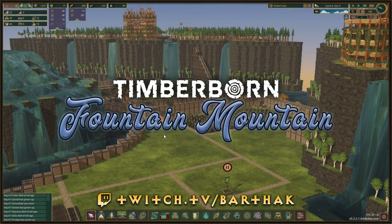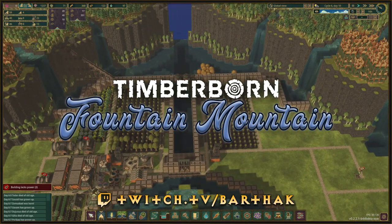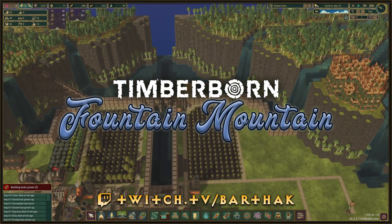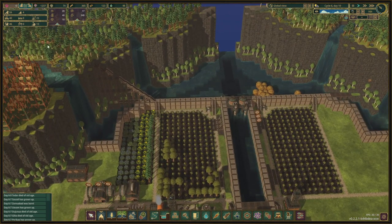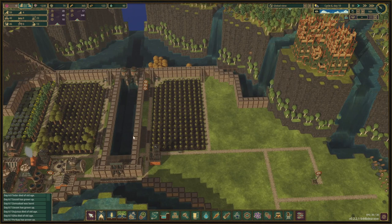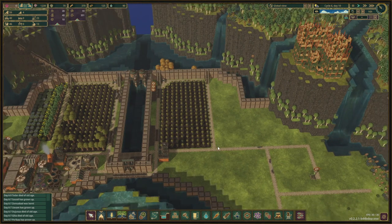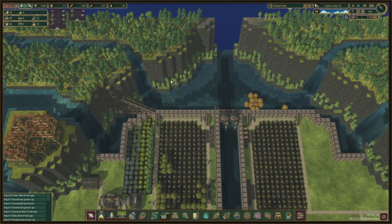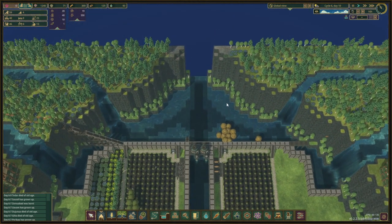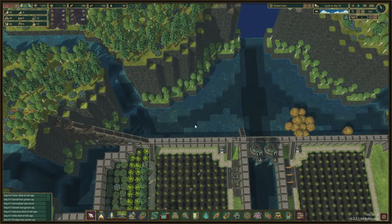Hello and welcome back to the next episode of Fountain Mountain. We're in episode 4 now. Last episode we closed off this area with the levees and we have the water level risen over here. We also made a staircase almost all the way up here for our industry area and we started to mirror some of the plantation on this side.